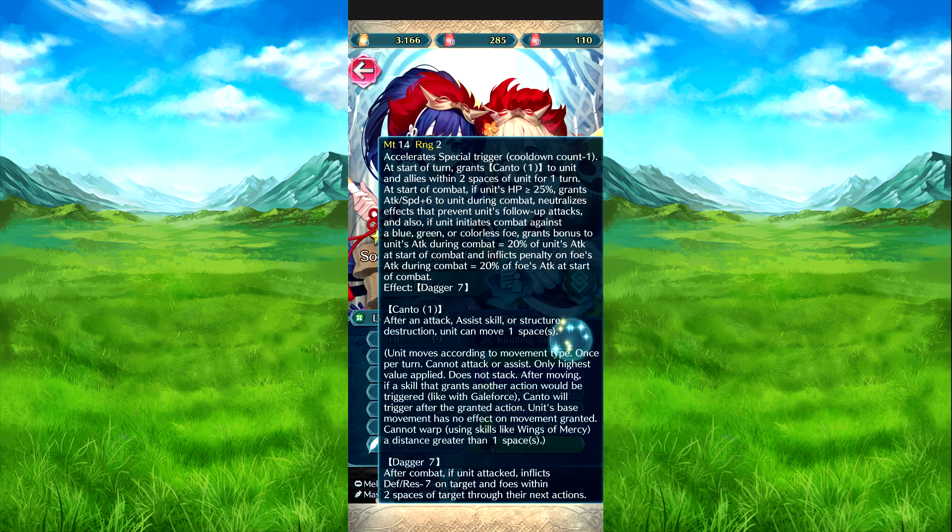And then we have Kindering Tycho. Aside with the trigger — colon command, it's one. Then start of turn grants Canto one to them and allies within two spaces of them for one turn. At the start of combat, if HP is 25% or above, grants attack speed plus six to them during combat.